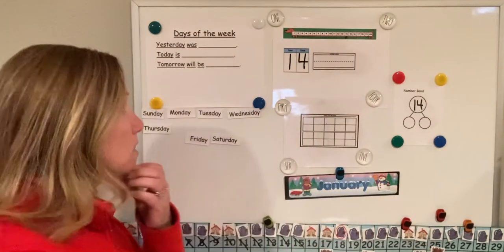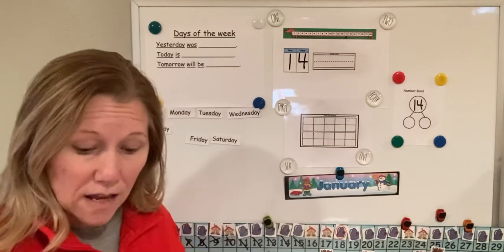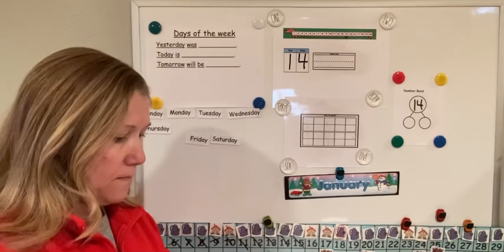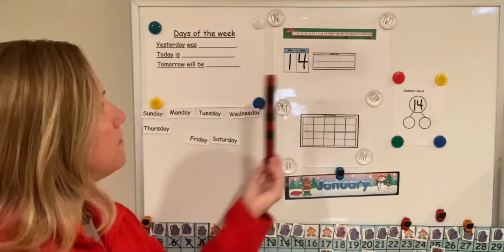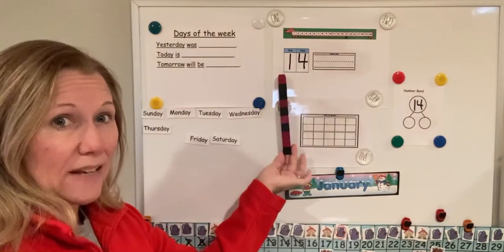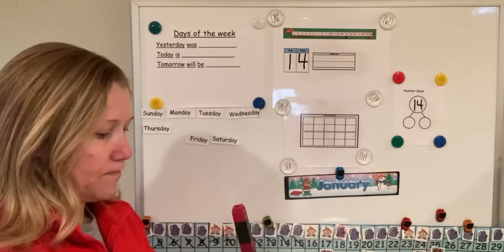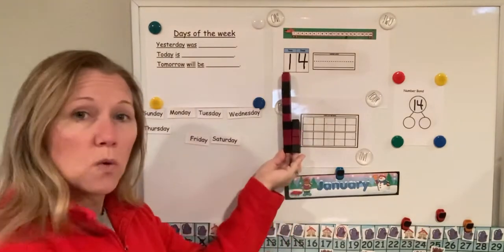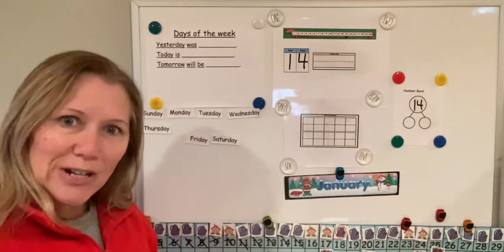Look, that is our number this week — this is the number 14. So friends, here's my ten rod again to show you. We know there's ten there because we counted those out at the beginning of the week, and then here are my four ones. So ten plus four equals 14. Good job!